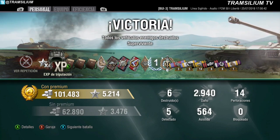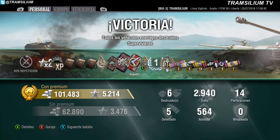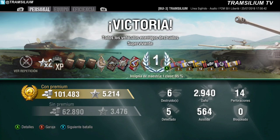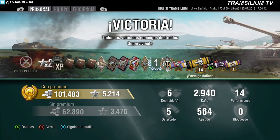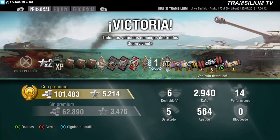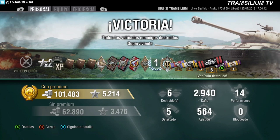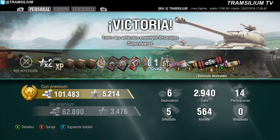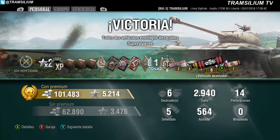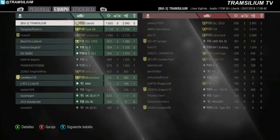Pues estamos bien en el World. Como veis, hemos dicho 6 destruidos, 2.940 de daño, 564 de asistida. Poquita asistida para lo que hemos pintado, la verdad. Hemos quedado primero, ahí con el Type 59 pegadito.